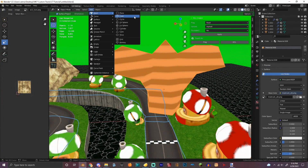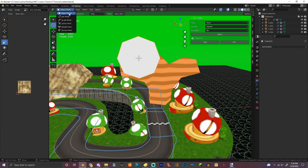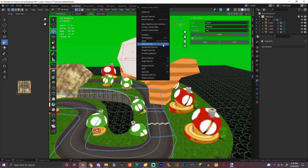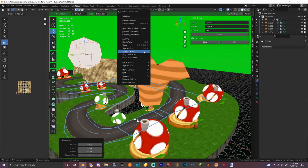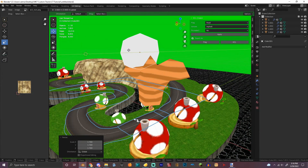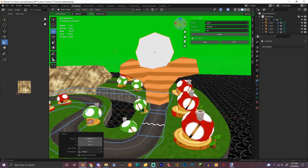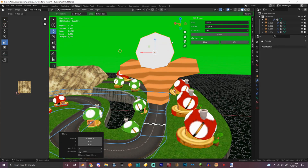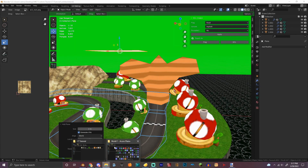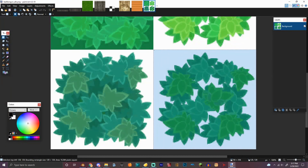Now let's add a bush. I'm gonna make an actual bush here. We might just have to use a plane and then use a bush texture, which I'm gonna use one of these from New Super Mario Bros. U.